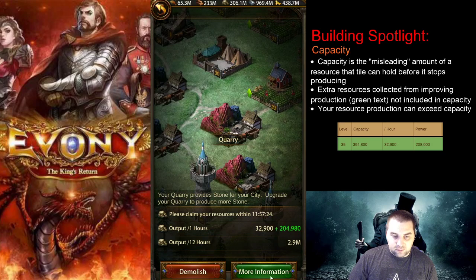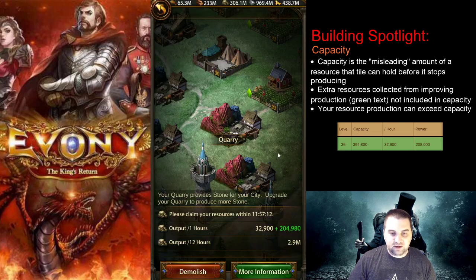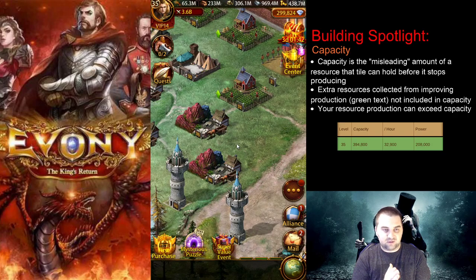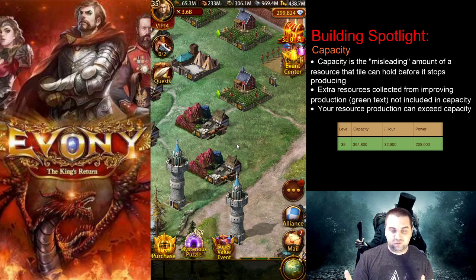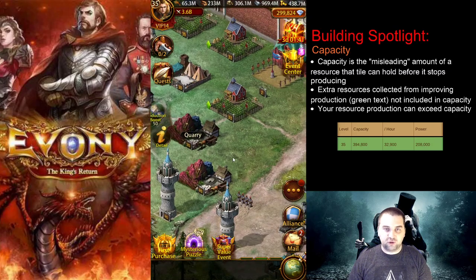The capacity number is very misleading — it says my capacity for a quarry is 394,800, but that definitely isn't correct. The game even tells you to claim your resources within 12 hours, because when you click your resource tile it sets a timer and resources are produced until you hit that 12-hour mark, then they stop. As long as you are clicking and collecting every 12 hours — or more frequently — you will produce the maximum amount of resources possible. If you wait 18 hours to click, you have hours of wasted production.